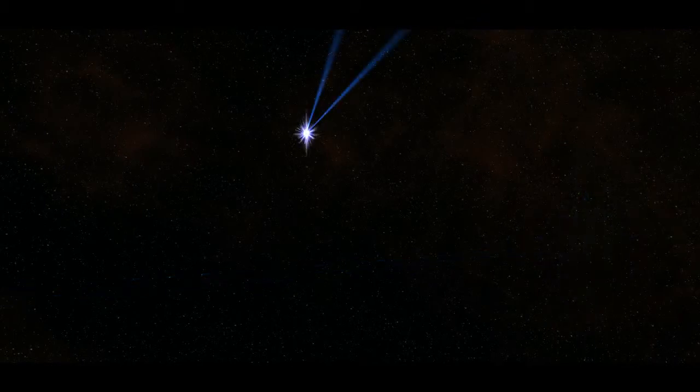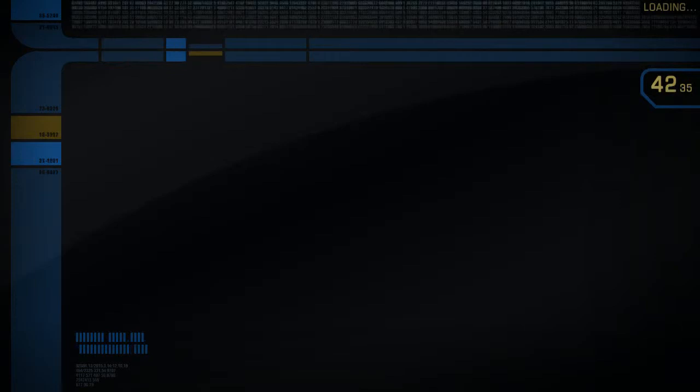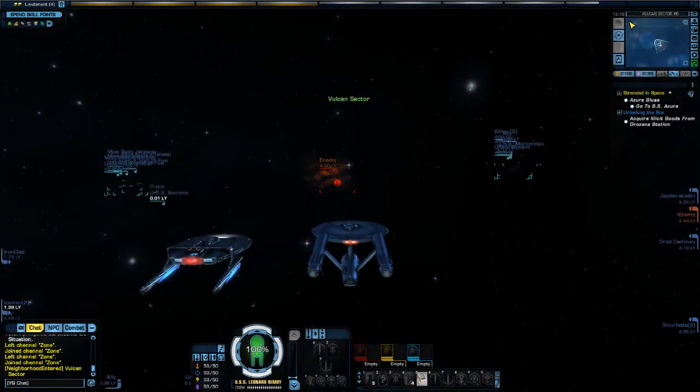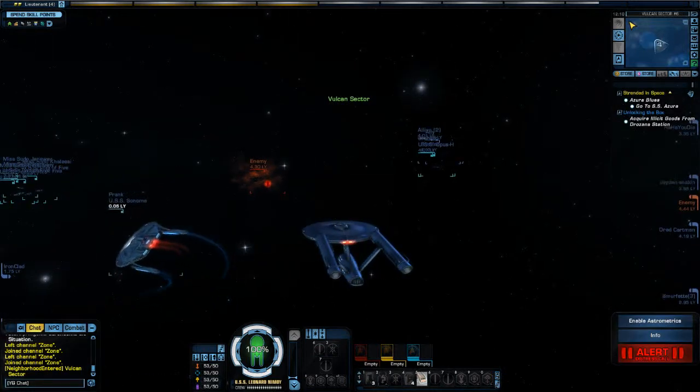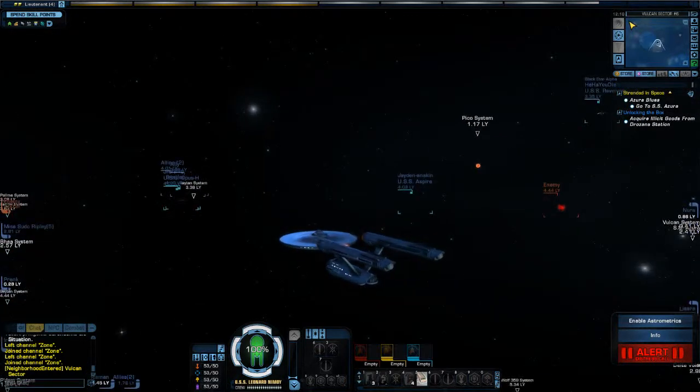It was another guy who was making a Vulcan character, but I'm pretty sure I deleted him to recreate and start afresh for you guys. Anyway, let's go and do the first mission. We have to go and answer the distress call from the SS Azura, which is a Federation freighter. Let's bring the map up — the SS Azura is over here.